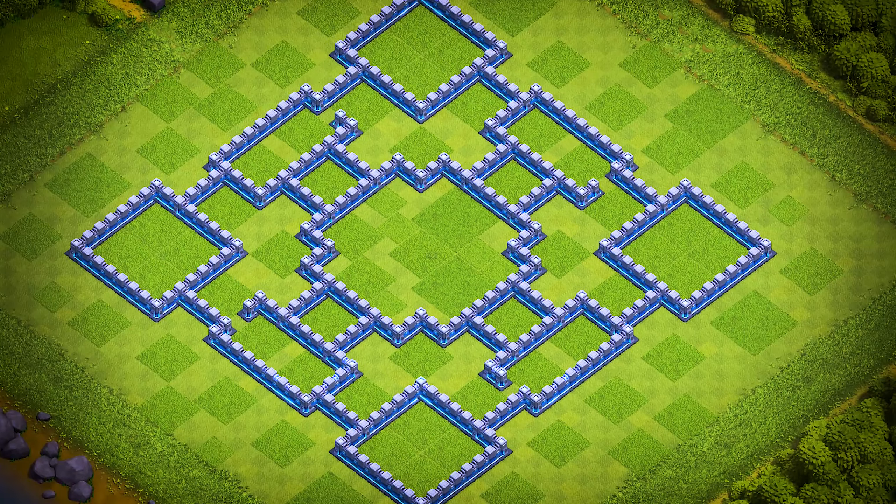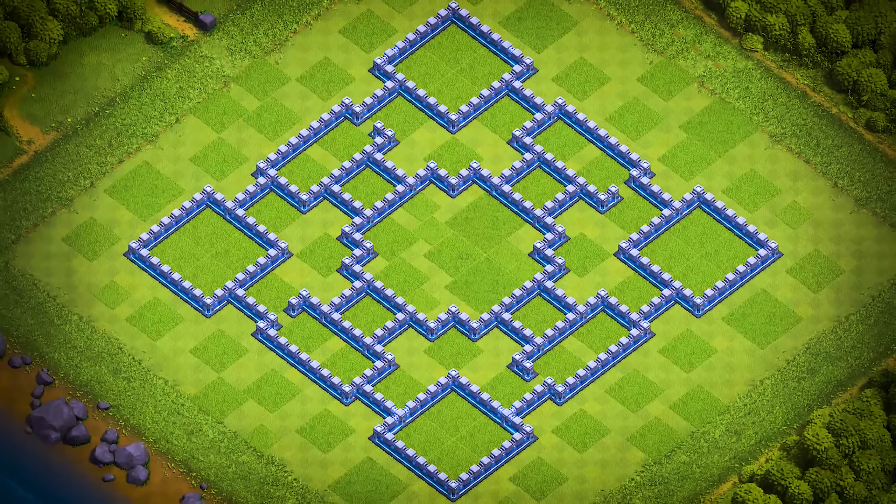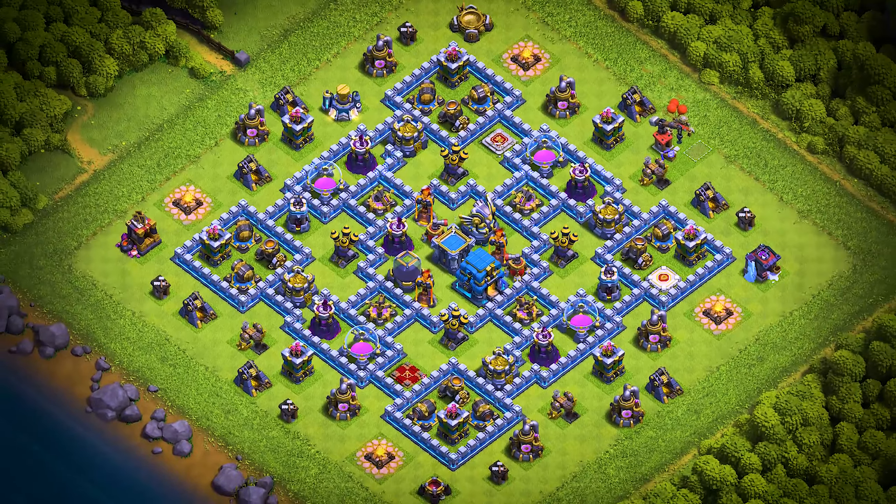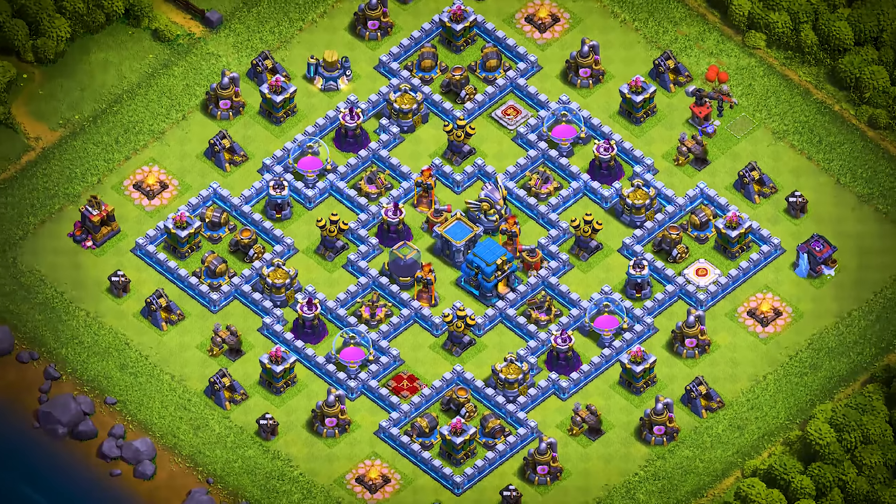TH-12 base number 2: this Town Hall 12 base design is an anti three-star trophy pushing and farming base. For clan castle troops, use one electro titan, one headhunter, and two archers.